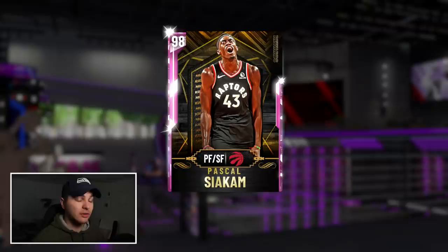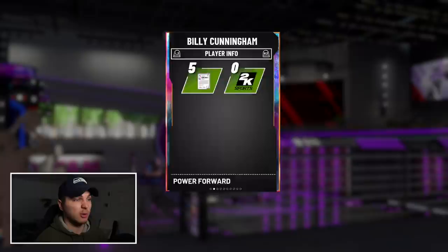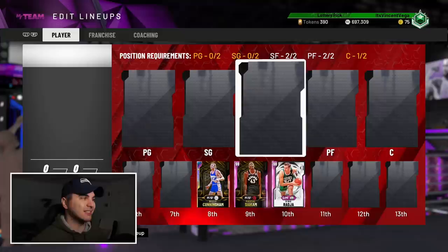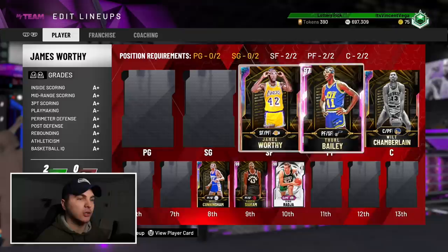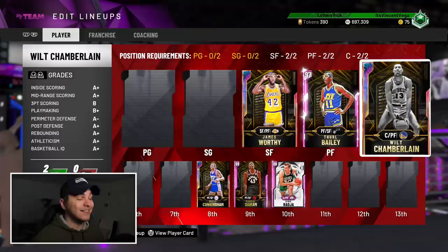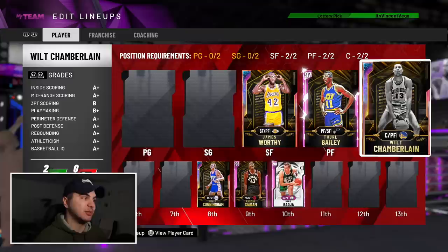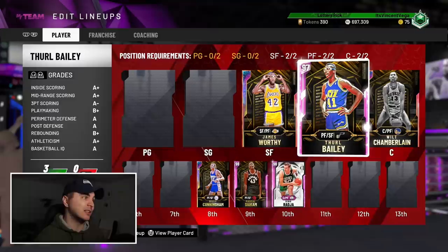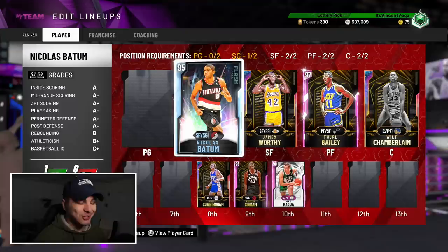Dino is still a stud and sells for about half the price of the new Eddie Curry — I'll probably upgrade to Curry eventually. Pascal has 54 total badges including hall of fame range. Diamond Pascal Siakam was one of my top five favorite cards in the first half of the year. Billy Cunningham moves a little slow but is loaded with badges and has a nice jump shot. For the starting front court: galaxy opal Wilt Chamberlain, Thoreau Akungbo, and opal James Worthy.